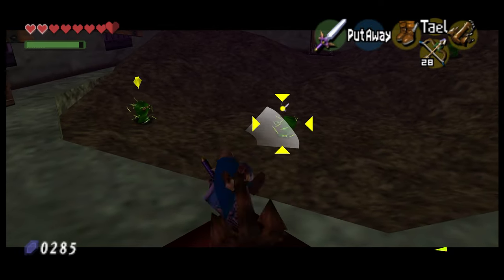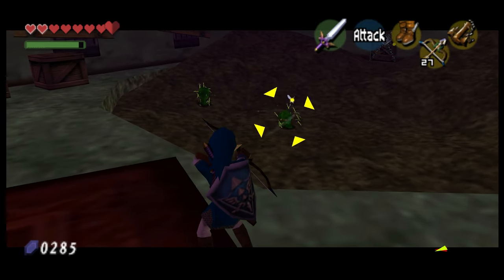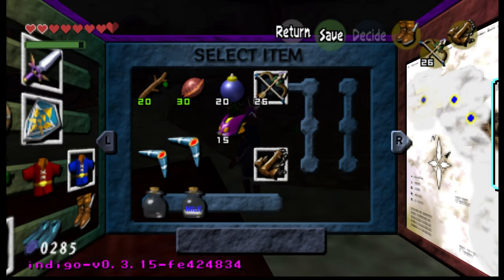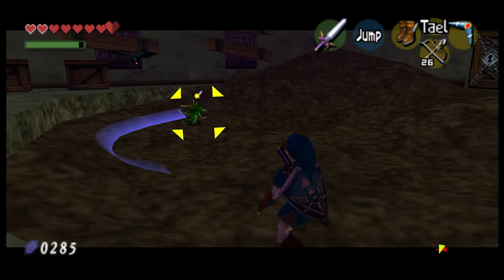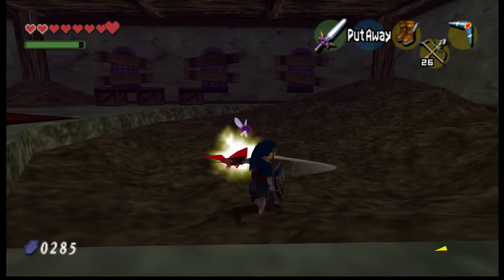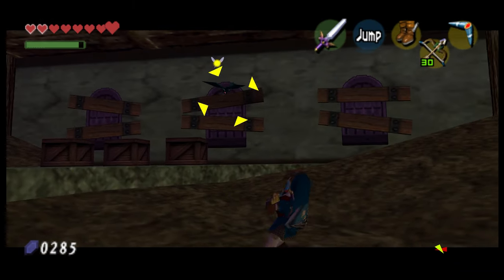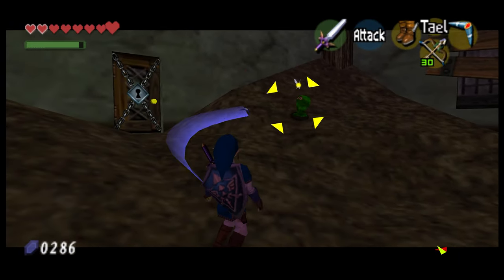Can we use this on these guys? Doesn't do anything — what about the bow? That does hurt him, but two shots. Boomerang's still the best bet. I see you, bat — clipped him on the back end. It's very nice using the boomerang for the bats and not having to waste arrows when they're flying at you.